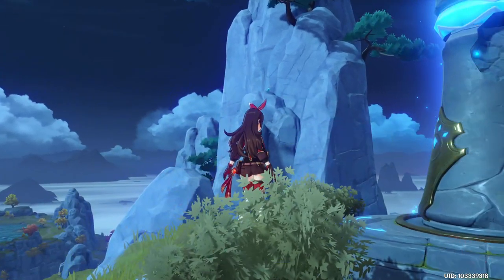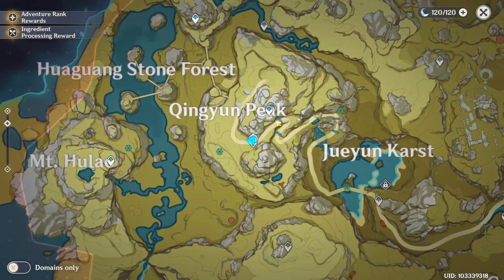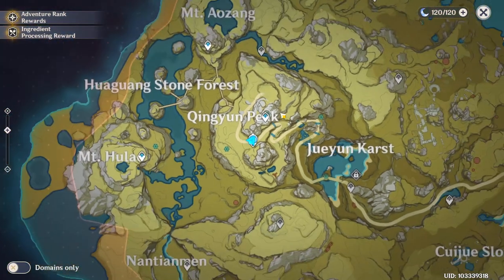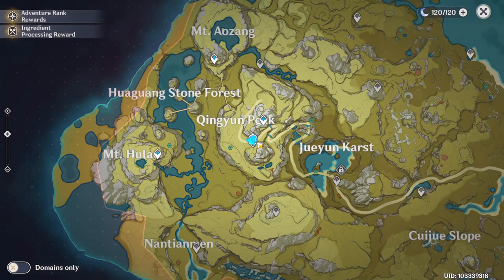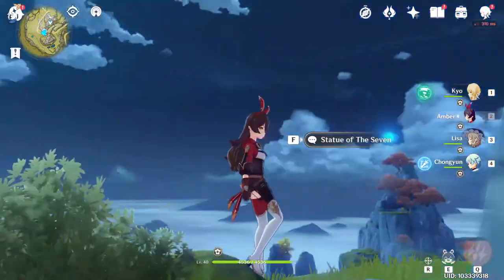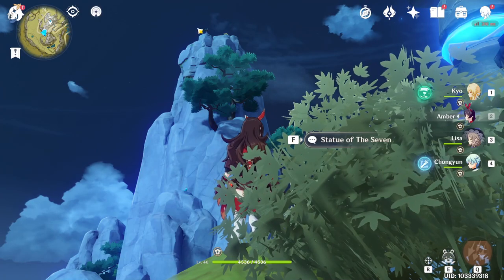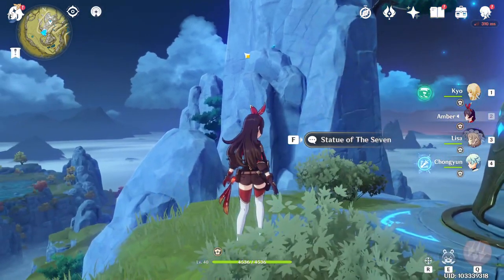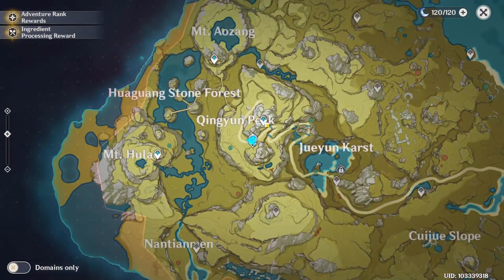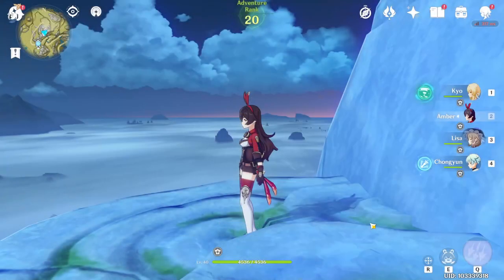When you reach that mountain, the Qingyin Peak, on that Statue of the Seven, you can see there is a save teleport point on that position. So you just need to climb the mountain to get here. Same for the Statue of the Seven, you need to climb the mountain and jump on it.